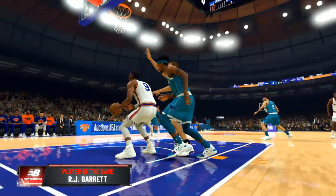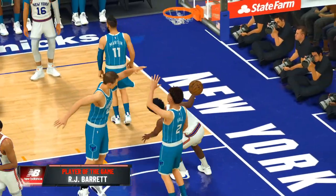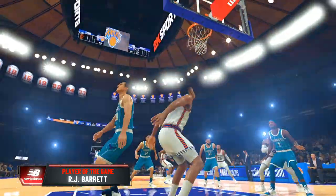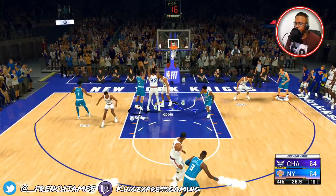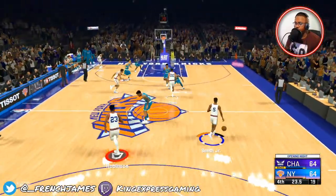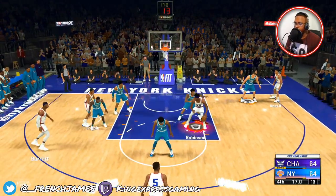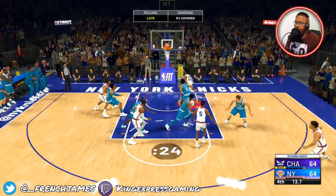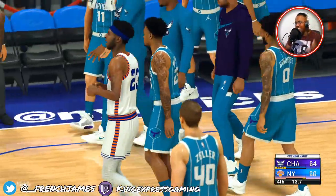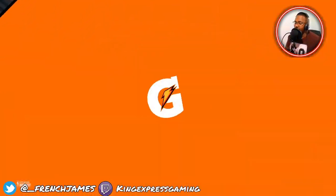RJ Barrett did his damn thing tonight — he's been doing anything he wanted to do, honestly. Look at that dunk — that was Tyrese Maxey, but RJ got the assist. Big block! Kevin Knox is tired. We got the mismatch — let's go! These sliders are so great, I'm telling you — great gameplay. I love it, every game goes down to the wire.